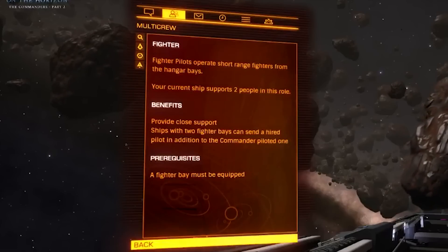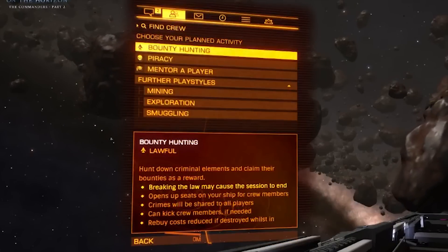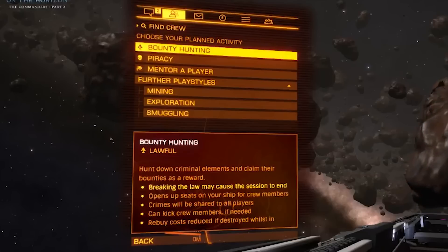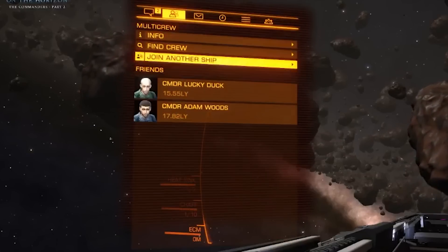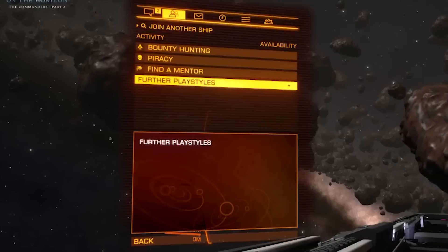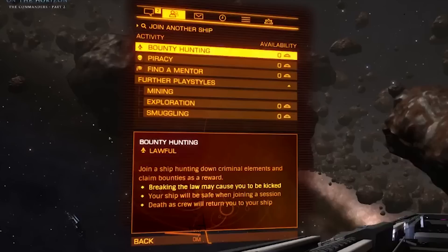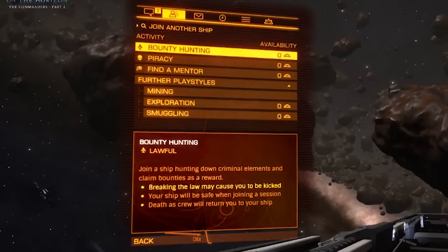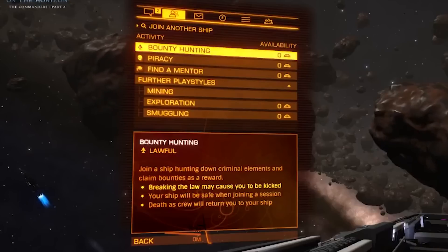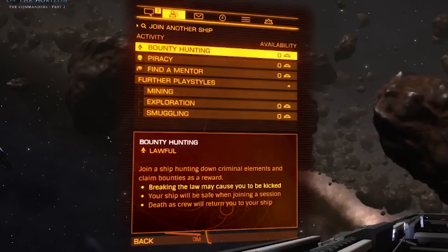Moving on to the multi-crew functionality, here you can see a matchmaking facility and this enables you to find a crew. You can unlock your ship to invite other people on so that they can find you through matchmaking, and you can choose what sort of activities you actually want: bounty hunting, piracy, find a mentor, as well as further play styles such as mining, exploration and smuggling. All of this basically ensures that you can join up with like-minded players and that you've not got conflicting interests.